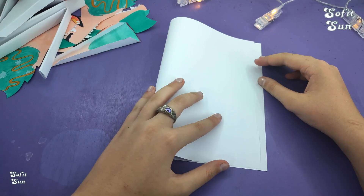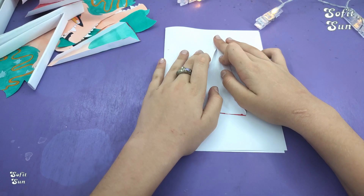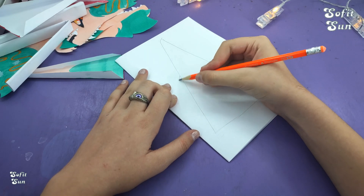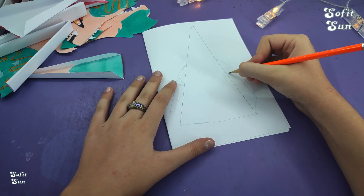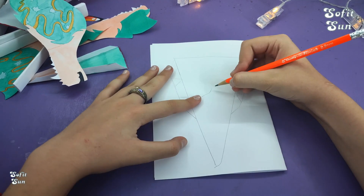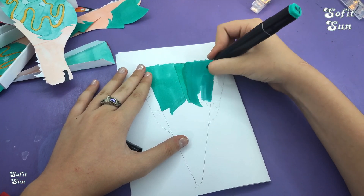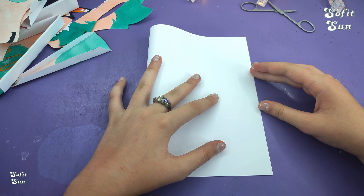Теперь мы с вами нарисуем верх дракона. Берем заготовку, которую мы только что нарисовали, и обводим ее простым карандашом, но верх должен быть чуть длиннее. Нарисуем бортики. Нарисуем окрас шерсти. Вверх разукрашиваем такими же цветами, какими разукрашивали боковые части. Все вырезаем и заворачиваем бортики. Теперь мы с вами нарисуем ушки для дракона.